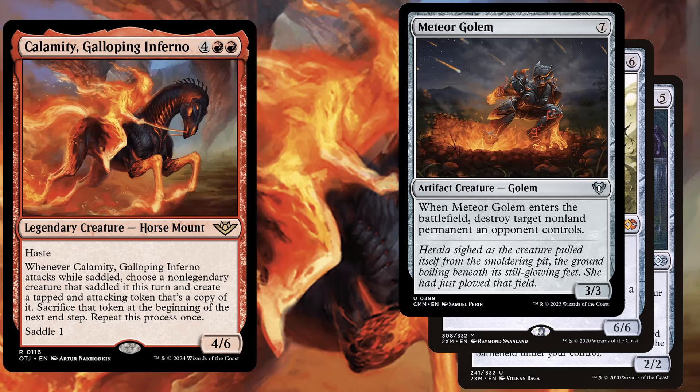Meteor Golem, a 7 mana 3/3, and when it enters the battlefield, destroy target non-land permanent an opponent controls. This creature will help us get rid of nasty enchantments, artifacts, or creatures of our opponents, and all of those token copies can do the same.